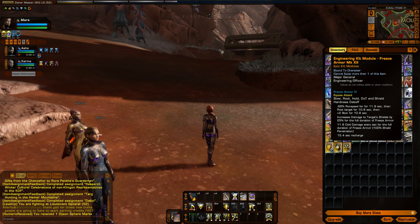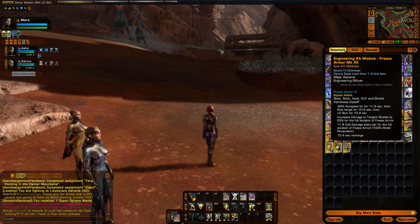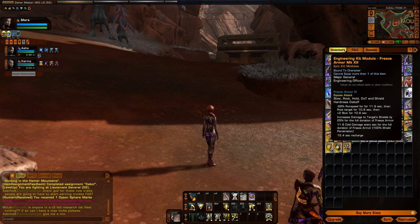New this year for engineers, they get Freeze Armor. It looks like single target, which is unfortunate, but it is an exposed attack. It shows it has a Slow, Root, Hold, DoT, and Shield Hardness debuff — that's a lot of debuffing. A Root, a Hold, a Slow, a DoT, and a Shield Hardness debuff. It increases damage to shields by 25% for the full duration of the Freeze Armor, with a 15-second recharge — pretty fast. Root target for 10 seconds... and a stun?